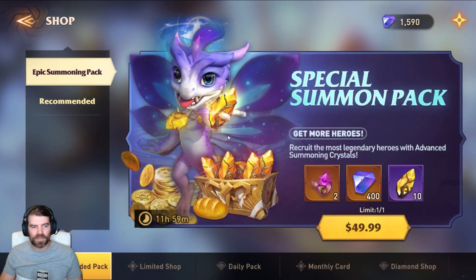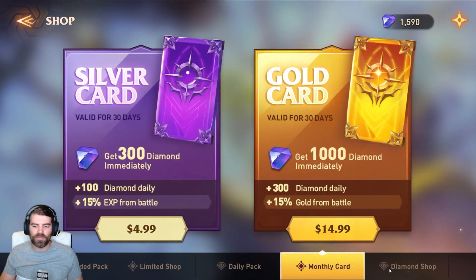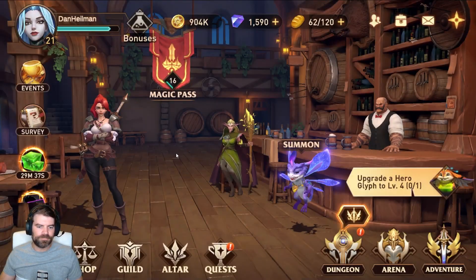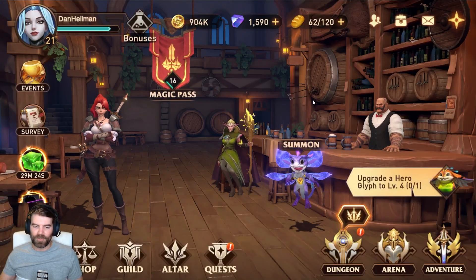The 99-cent pack — a thousand percent you should buy it if you don't buy anything else, because of the gear that comes with it. She's a good single-target damage dealer. There are other packs if you're a whale — monthly cards and premium currency bundles. You can also set your support hero here so other people can borrow them.